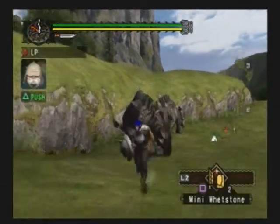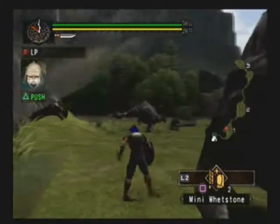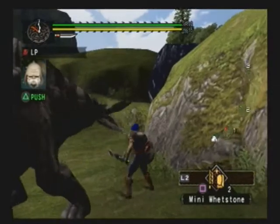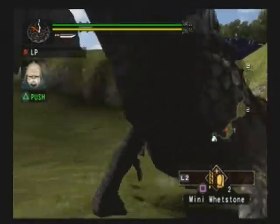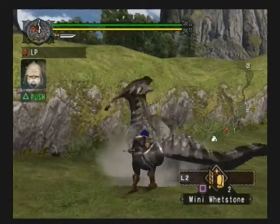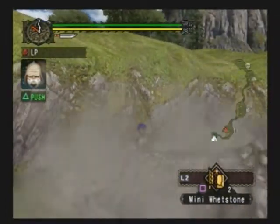I hit the triangle button, which is normally like the Y button on the classic controller, which is what you use to attack, but I keep forgetting that. The weapon I'm using is the hunting knife. It's a very quick, versatile weapon and you can use items while having it drawn, but it's really pathetic and doesn't kill things quickly. I doubt I'll ever use it after I've done these gathering missions.